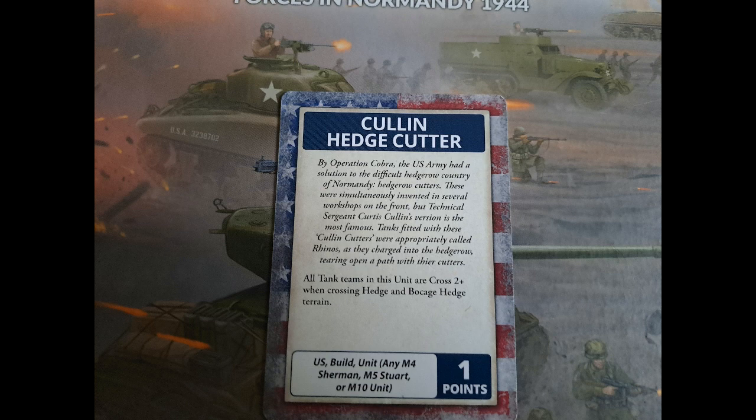I thought I'd put the Cullin hedge cutters command card in since it's going to be in almost every list. Basically, all tank teams in the unit are 2-plus for crossing hedges. At one point it means everything can fit nicely into reserves, and you can give it to the M10s or the Shermans — it's up to you.